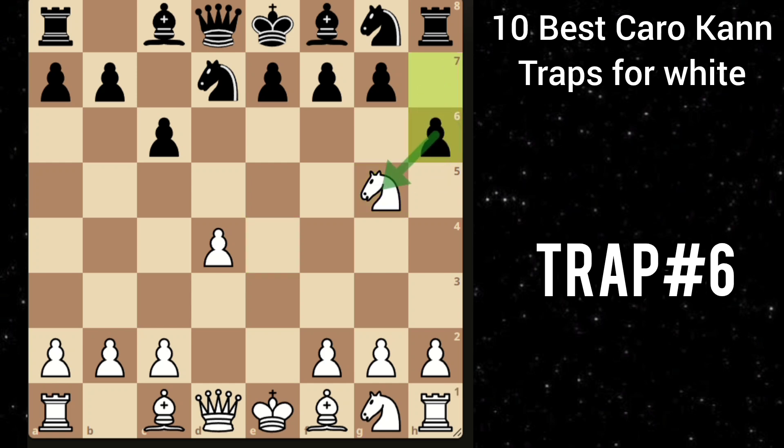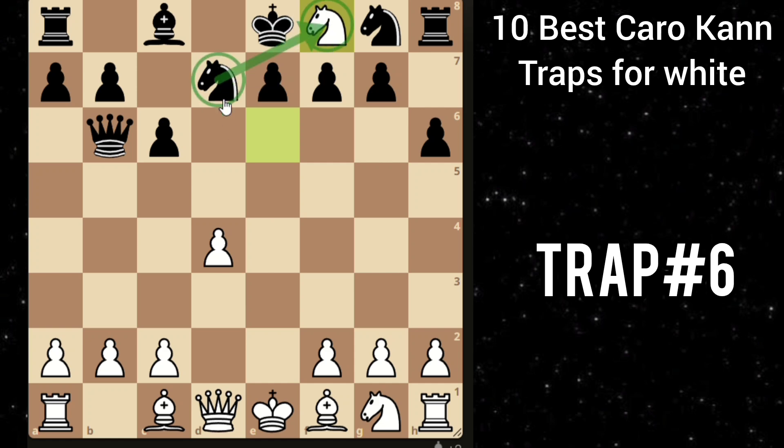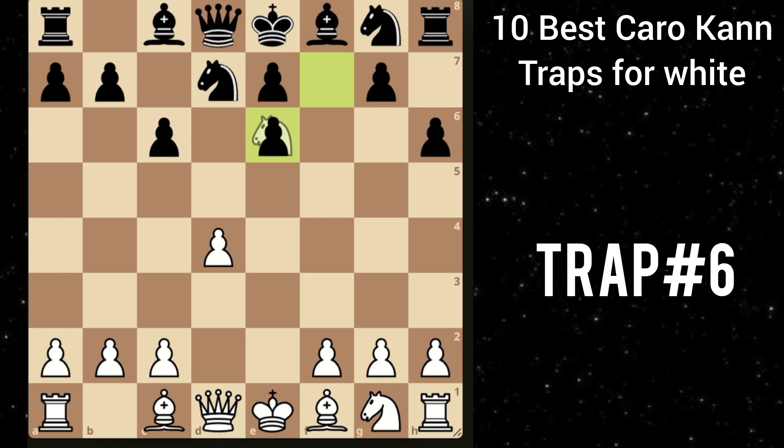But then you can play this amazing knight to e6. And here the best move for Black is to play queen b6. Then you can just take his bishop with the knight. And then he takes with the knight. But here the most common move is f takes e6, capturing the knight. But then you can play this amazing queen h5 check. And after g6, queen takes g6 is checkmate in just 8 moves.